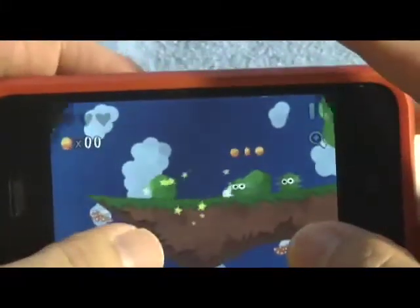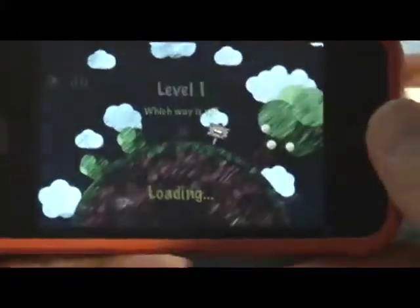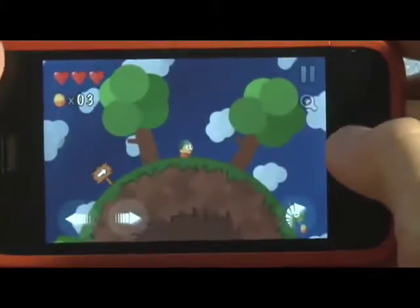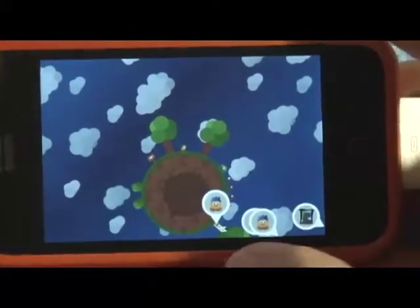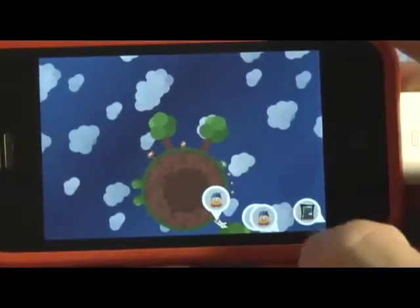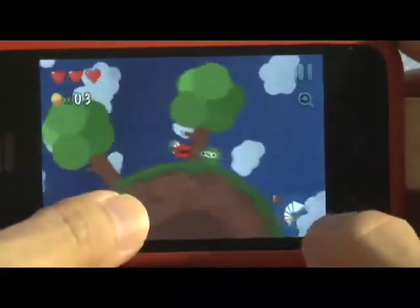The longer you hold the jump button down, the farther and higher the character will jump. There's also a zoom in and zoom out feature where you can see your friends who you have to rescue and the end gate. So I need to move that way, and I'm going this way.